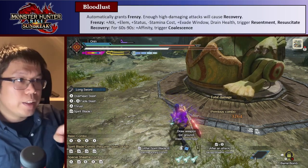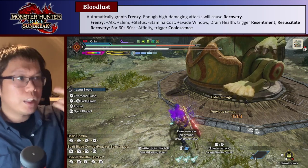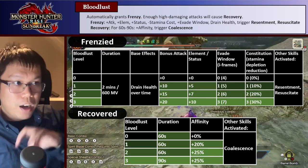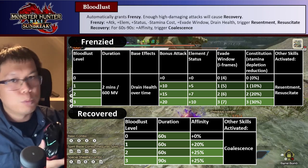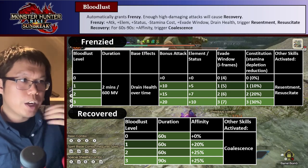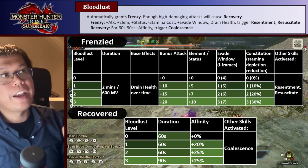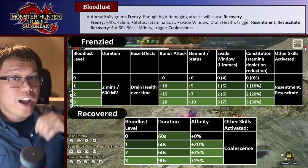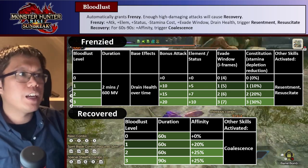Speaking of Bloodlust — basically if you don't know about it, Bloodlust grants the frenzy virus, a purple aura around you, and enough high-damaging attacks let you recover from it. While under frenzy, you get a whole bunch of effects: more damage, more element, more status, decreased stamina cost when rolling, and longer iframes when rolling. On the flip side, your health slowly drains. However, when you recover by doing enough damage, you get bonus affinity and heal all that red damage.